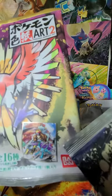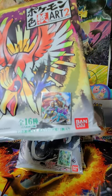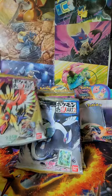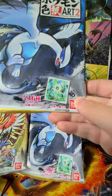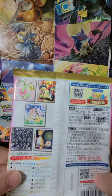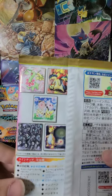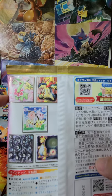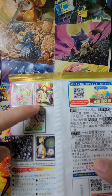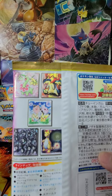Here you can see the three legendary dogs down here — Entei, Raikou, and Suicune. That's one of the panels. Here we have a Celebi down here. Let me show the backs here. This one at the start is a little different — they actually have all their evolutions in it. So we have Meganium, Chikorita, Bayleaf, Cyndaquil, Typhlosion, and Quilava.